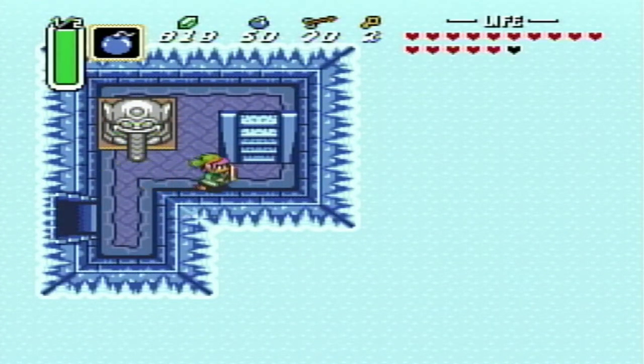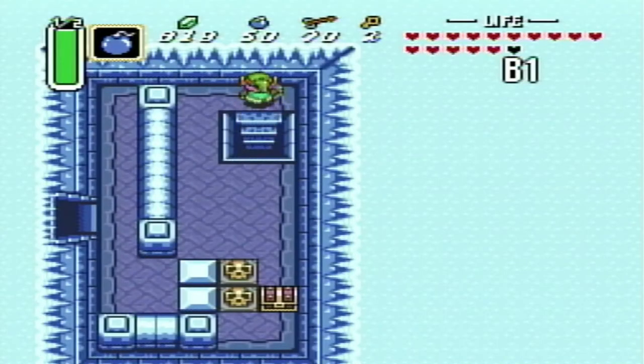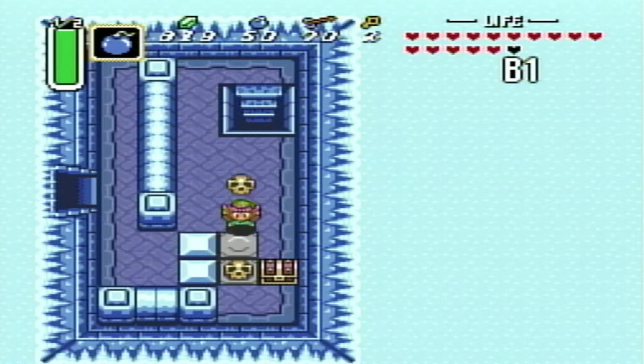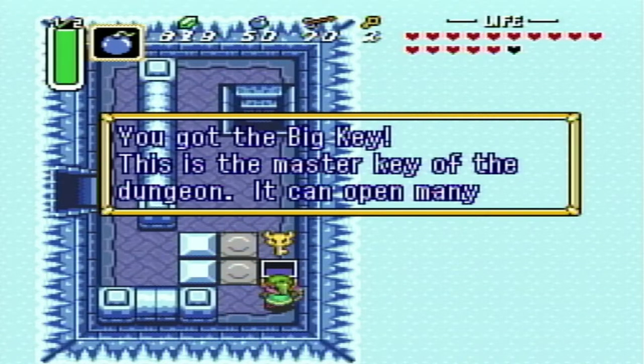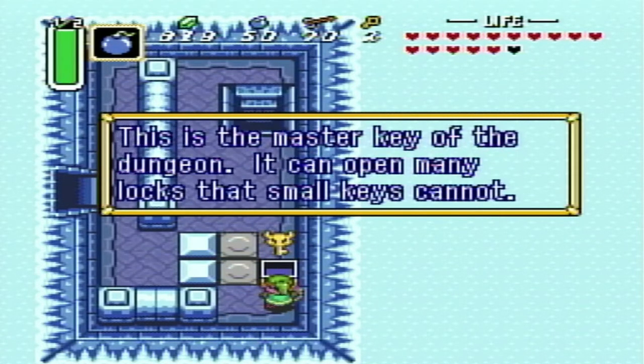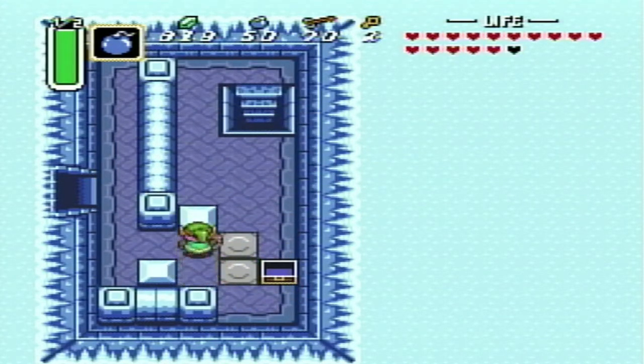If you wanted to go back through the door, you have the option to do so. But for now, we're going to continue back upstairs to B1. And hey, look at that - we found it, and it's the big key!